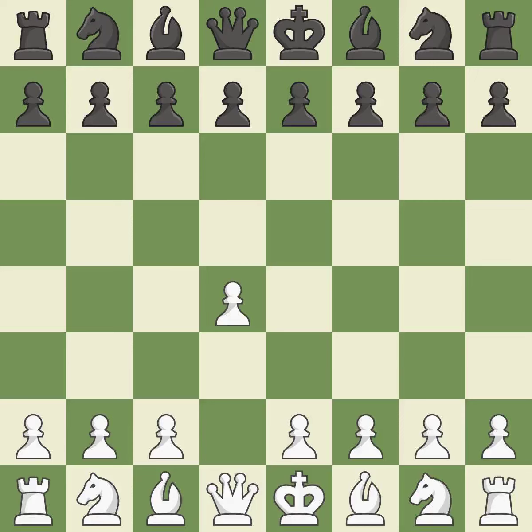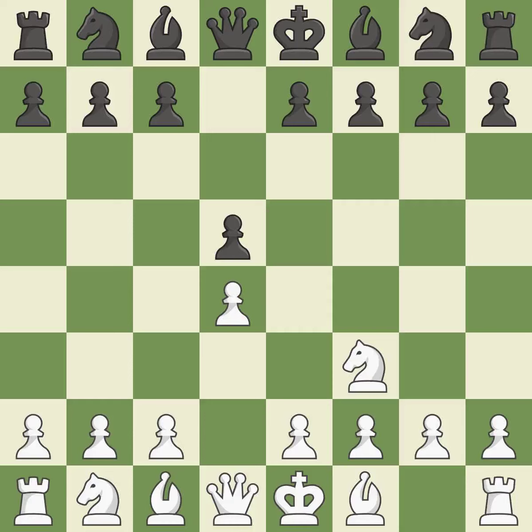Opening with the queen's pawn. The move d5 establishes control over the e4 square, frees up the light-squared bishop, and builds a presence in the center. The d4 pawn is safeguarded and the knight advances toward the center with Nf3. Nf6 controls the e4 square and defends the d5 pawn. The Colle system starts with e3, which supports the d4 pawn and allows the light-squared bishop to develop.